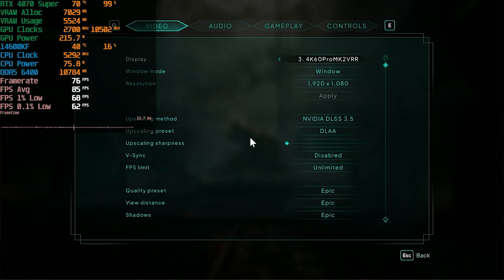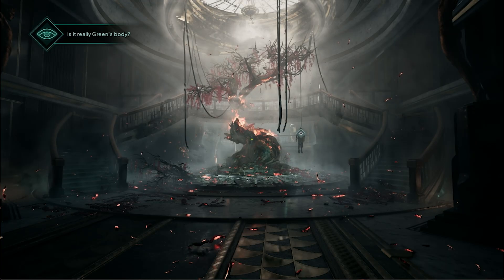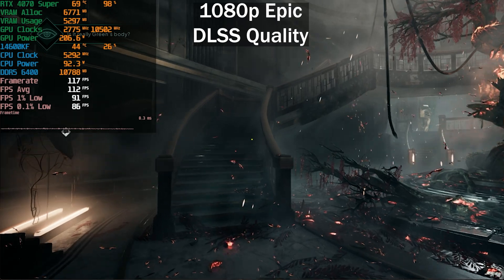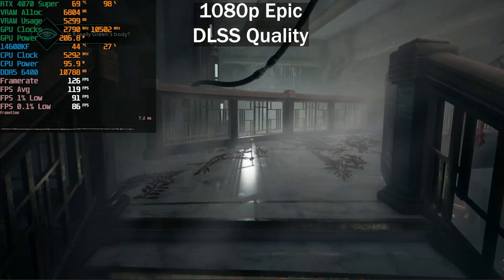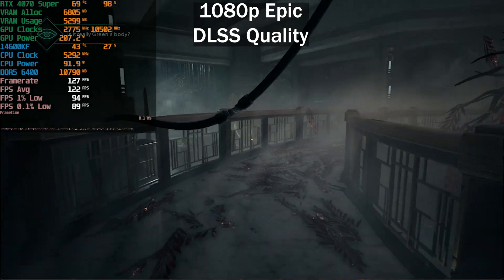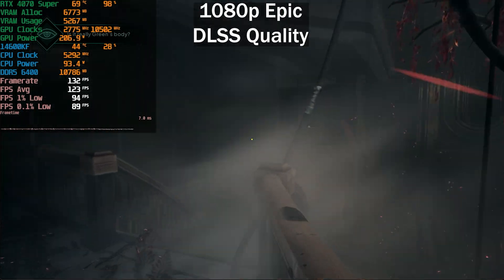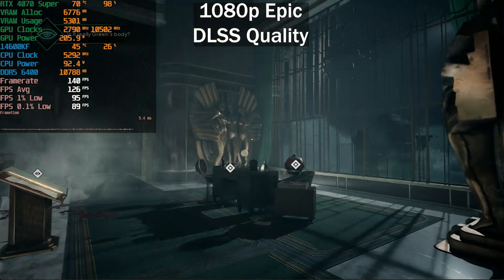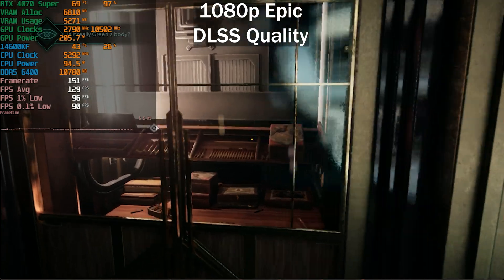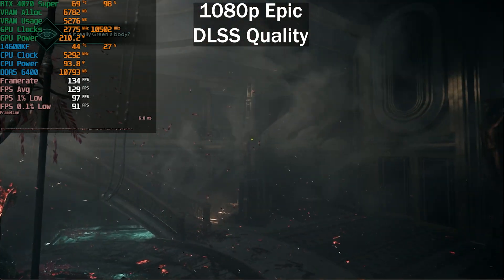Let's enable DLSS Quality to improve performance. This is an Unreal Engine 5 game, and they usually see a big difference with upscaling. It does appear to use the full UE5 suite — Lumen and Nanite — based on the geometry and lighting. With DLSS Quality enabled, we're almost doubling our frame rate, going from around 75–80 FPS to 129 average frames per second.